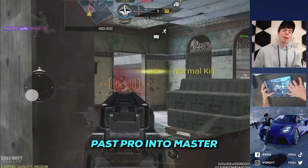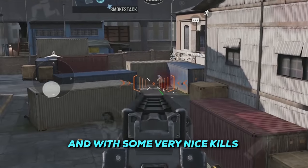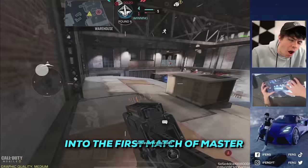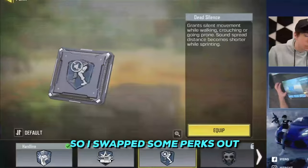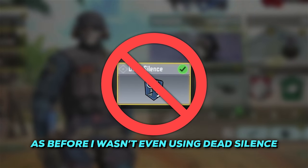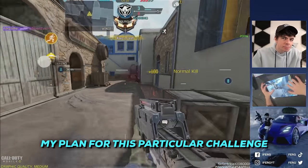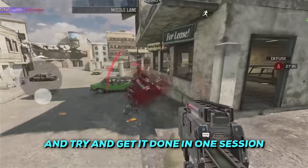Managing to scrape my way past Pro into Master, I still hadn't lost a game in S&D, and with some very nice kills we kept the momentum going into the first match of Master. However, by this point I felt like I needed to change how I played, so I swapped some perks out — before I wasn't even using Dead Silence, and I was using Vulture for absolutely no reason. My plan for this particular challenge was to play it all day and try to get it done in one session.